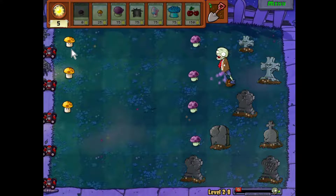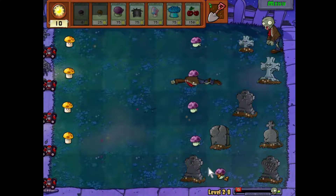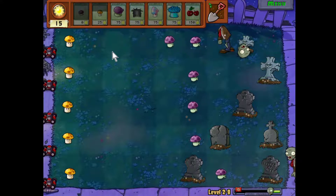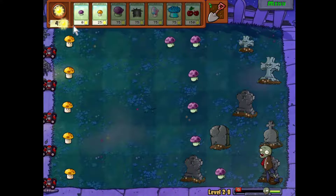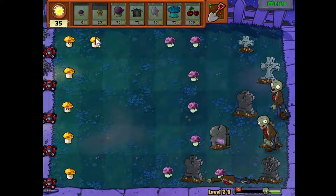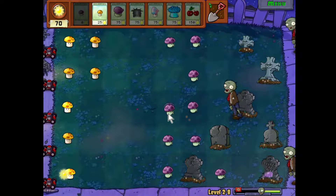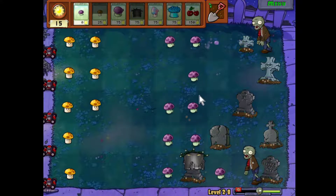Some plants are obviously way more useful than others, and everybody's going to have their own style. Maybe you love playing with chompers — I just don't. You don't have to play like I play; these are just my strategies and I try to explain why so you can decide for yourself. This game has multiple strategies that work. The hardest part is just remembering all the different plants, what they do, all the zombies and their toughness levels, and how they interact.